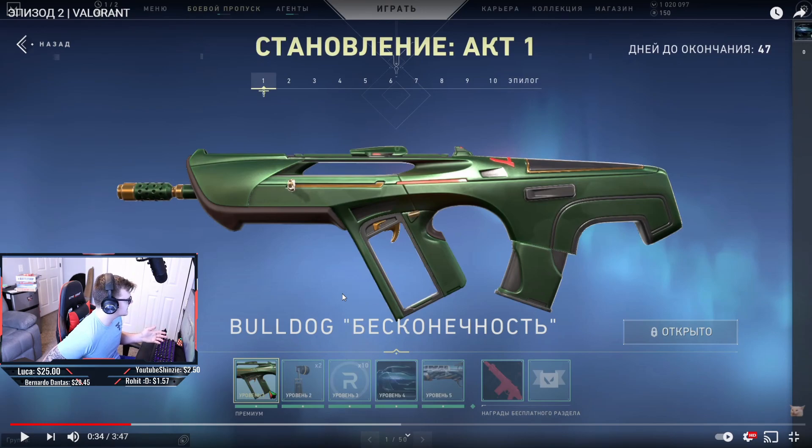At tier one we have the Bulldog — a green, kind of alien-looking skin. It's a really cool-looking skin for the battle pass.